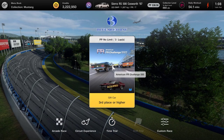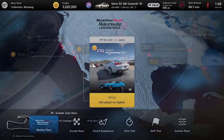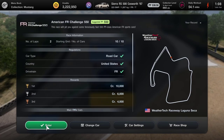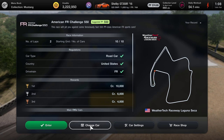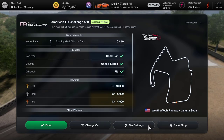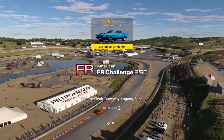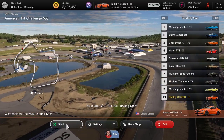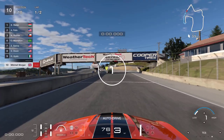I guess we'd better get back to the job in hand. We've acquired that Mustang - now we're heading over to WeatherTech. We are after another Mustang. We're definitely not going to do this one in the Cosworth, that would be a step too far. We will go for the Shelby GT350R and give ourselves a decent shot at this one. Buying medium racing tires for extra grip. This is the FR American Challenge 550 at the WeatherTech Raceway.